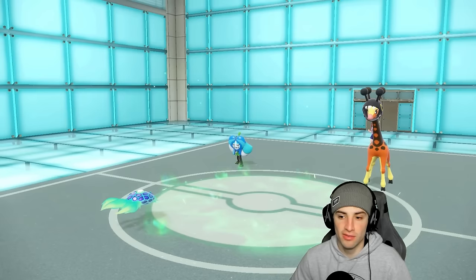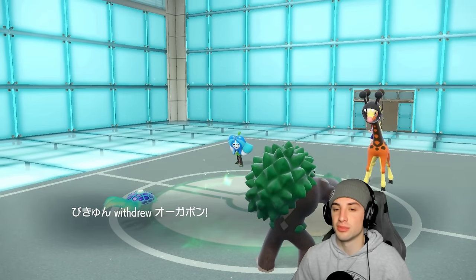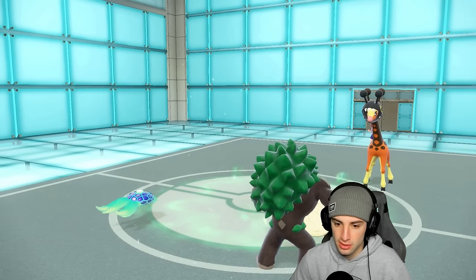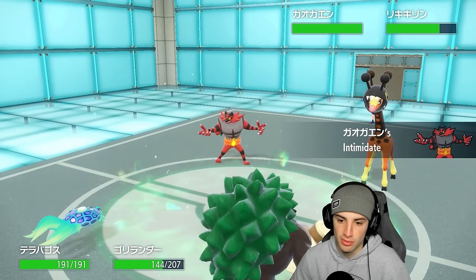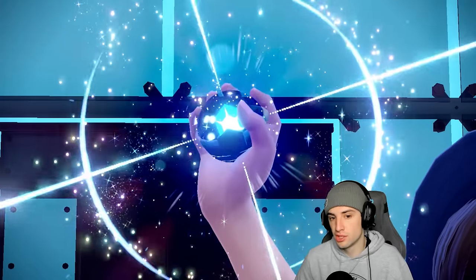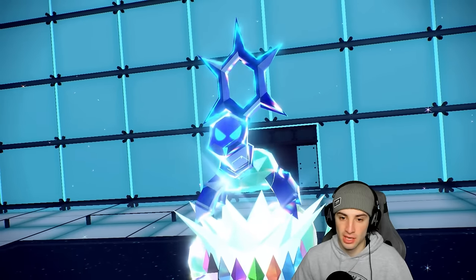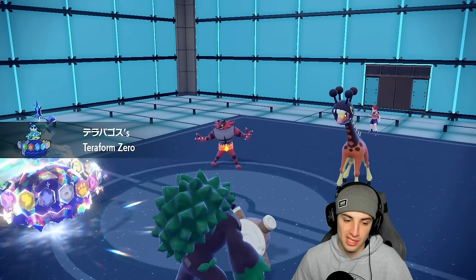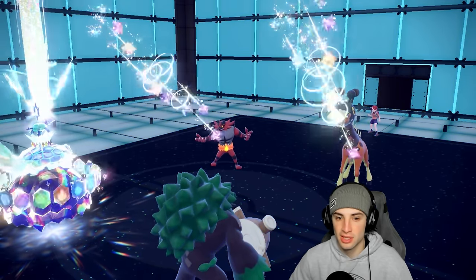With Terapagos we have Grassy Terrain, Leftovers, so we're getting a constant stream of HP back. He withdraws — probably going back into Incineroar, correct. He intimidates Rillaboom but that was precautionary for Urshifu. Right now Terapagos is plus one special attack and plus one special defense — this Pokemon is going to chunk damage and that's what it does. Terra Starstorm flies, chips up nice damage on these guys.